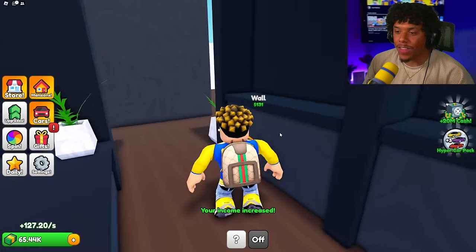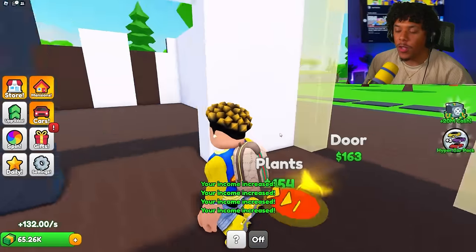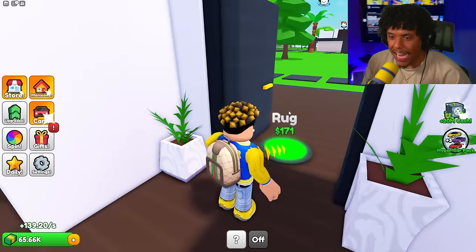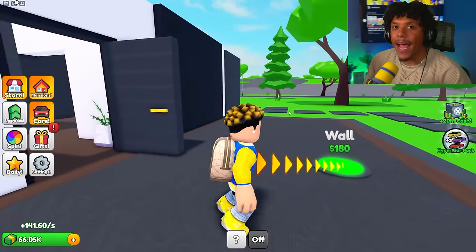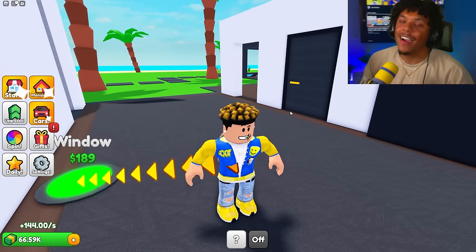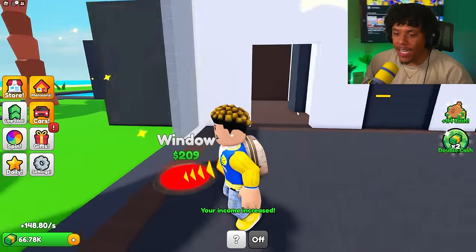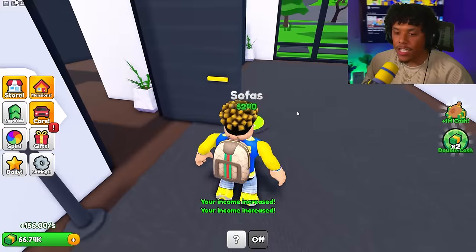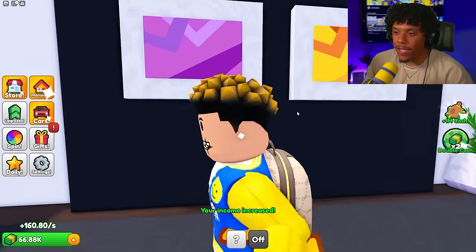Let's get the plants, walls, more walls, door — the main theme is going to be black and gold throughout the entire mansion, which is my favorite, so I already love this game. Let's get the window, the wall — I'm excited to see how all the rooms turn out. Let's get the decor, sofa, and paintings.